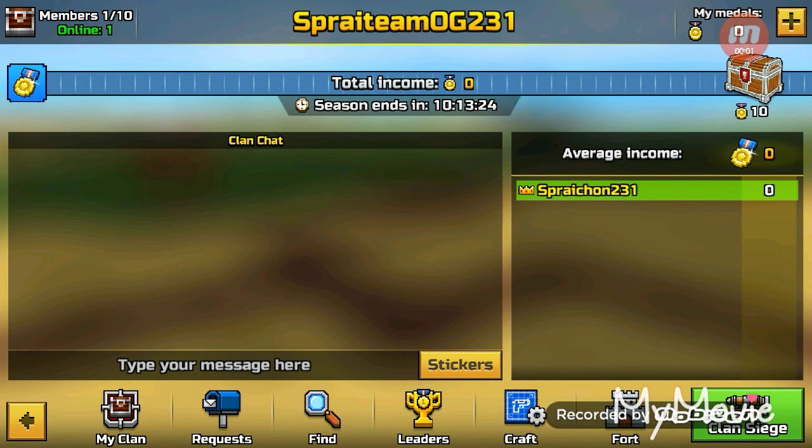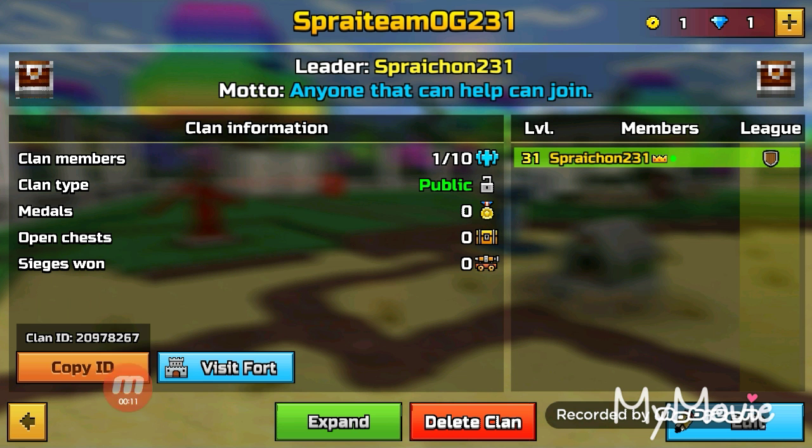Before we get started with this video, I would like to say that I created a new clan called the Sprite Team OG231. If you would like to join, you can either search the name or copy the ID you see and join. Anyways, let's get started with the video.